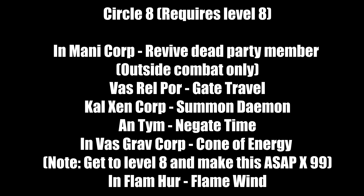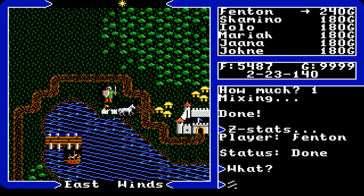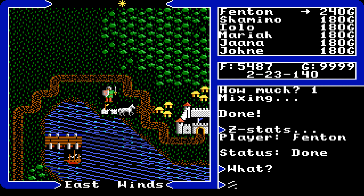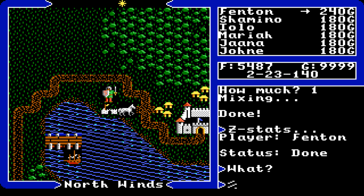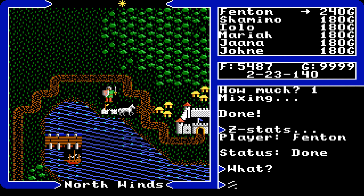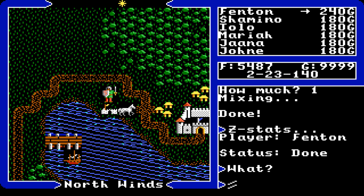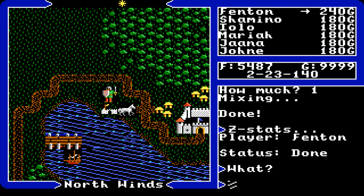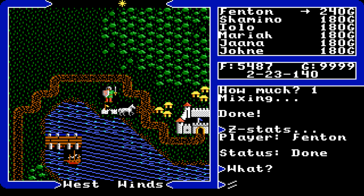In Ultima 5 you have a total of six party members you can recruit. My advice is start with four — one of each class: yourself the Avatar, a Fighter, a Bard, and a Mage. Sherry and Iolo, who you start with, are great assets — keep them. For mages, Mariah is the best. For a second mage, Jana or John work well. Iolo's wife is a good Bard. Dupre works well as a Fighter. My playthrough went three mages, a bard, a fighter, and myself.